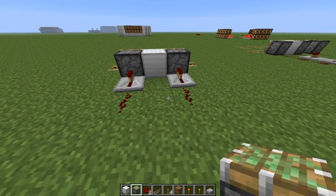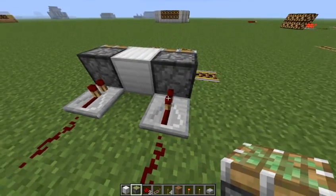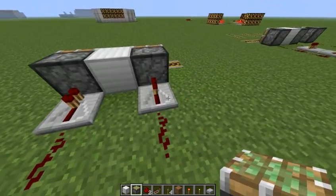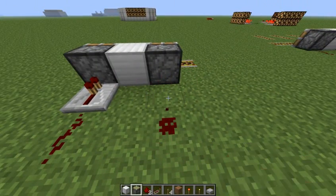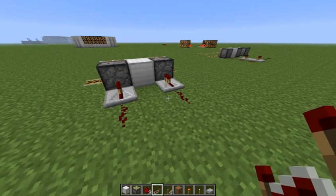So let's take a look at how to build this thing. I do want power going into these pistons, so just to make sure it's direct, I've put some repeaters — but you shouldn't need to do that if you do this. Just as long as it's directly going into it, but I'm doing this just to be sure.